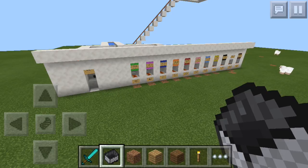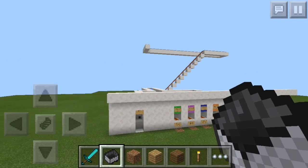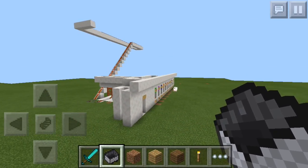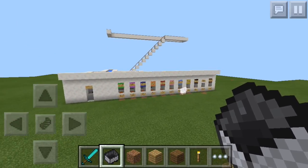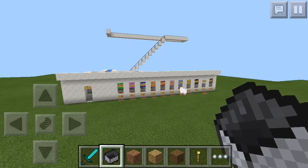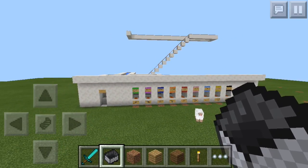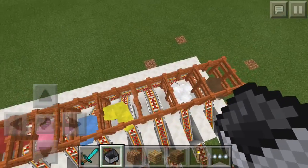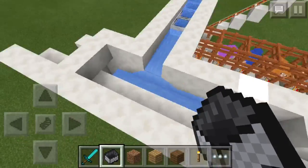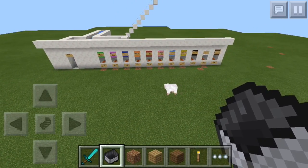If you want to check this map out for yourselves, I'll leave the map download in the description below. It's a very cool build - not necessarily useful but really unique. If you want to redo this over and over, you just put the sheep back with its colored wool. If you guys enjoyed, please leave a like and subscribe for more Minecraft Pocket Edition content. Thanks for watching, see ya!